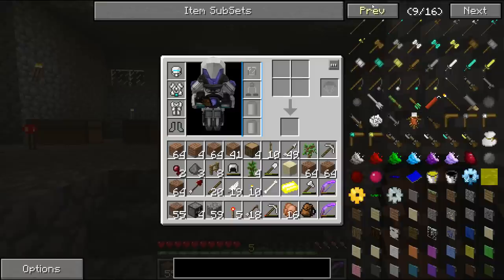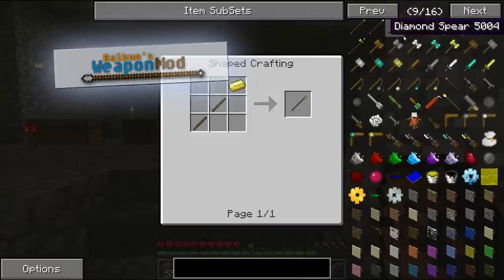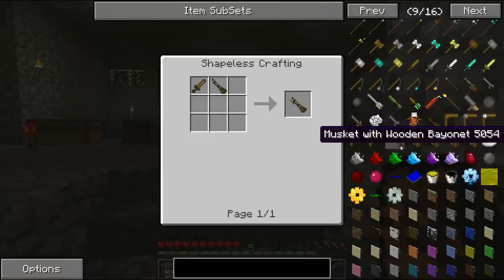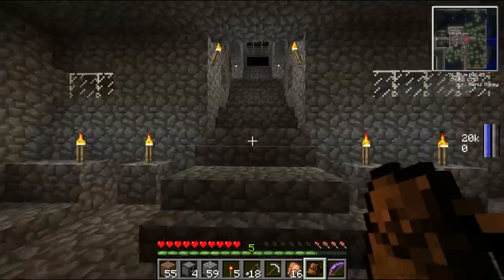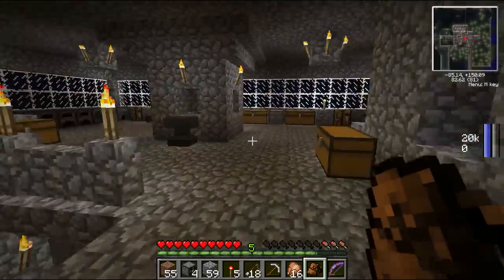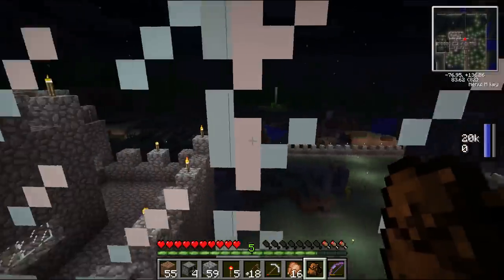I've already talked about Galacticraft. Balkon's Weapon Mod is something you should get as well — it adds a lot more weapons to the game. You get medieval ones, and also a rifle and a shotgun or blunderbuss. The rifle is a musket and the blunderbuss is like your shotgun. You also get a cannon, so you can put cannons on top of your base. There's a config that stops them from destroying buildings, so it won't cause damage to your surroundings, but it'll kill mobs — which is awesome.